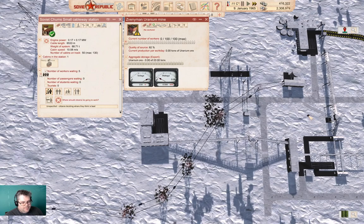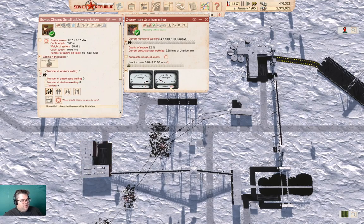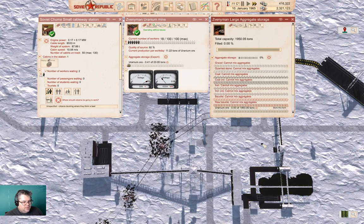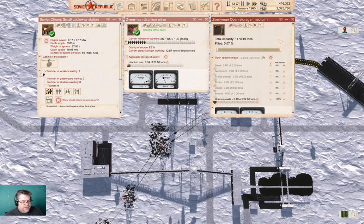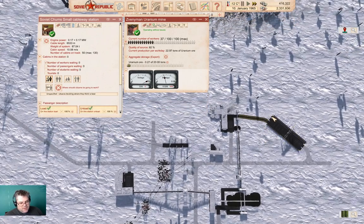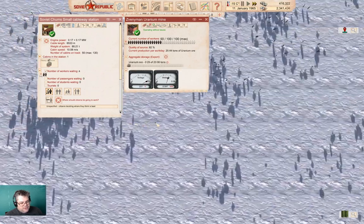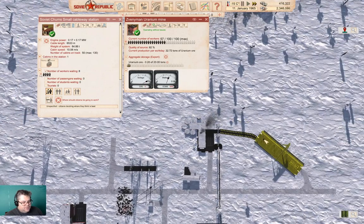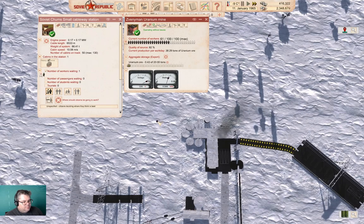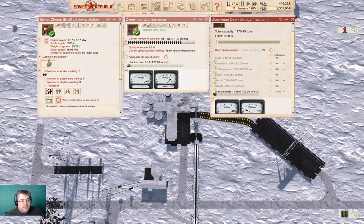We've got a steady supply of workers waiting there and workers just about arriving down here. If you haven't done cable cars, they give you a pretty steady stream of vehicles once fully deployed, which means you get quite a steady collection of workers if you have sufficient at the source. Here we go — our first group of workers is about to arrive down here and then we can see what the uranium production business looks like.